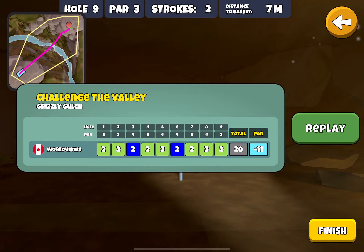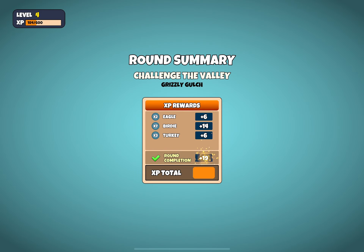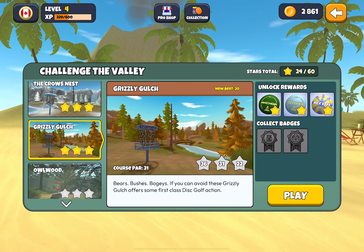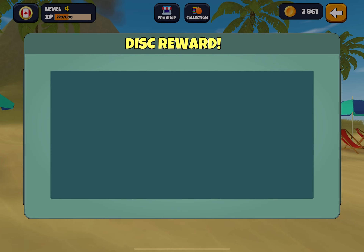So we end up with minus 11, and I think that's more than what we need for our three stars. I hope you enjoyed that and maybe discovered a few lines that might help you in your three star run. If you'd like to see a little bit more, just check out the practice mode on this hole.